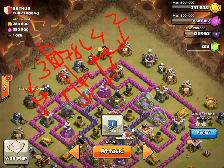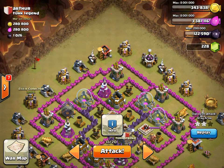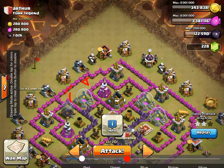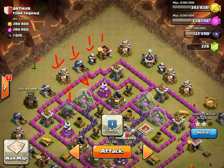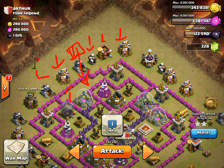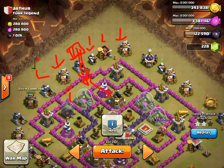Those balloons are going to basically target this tesla. You have dragons all around, and you want to drop your balloons here so they target this tesla and start floating over this way. Hopefully the dragons will take out the other tesla; if they don't, the balloons will go and target this wizard tower.